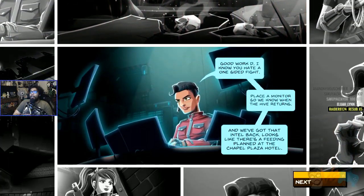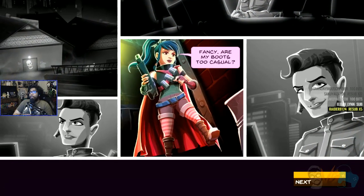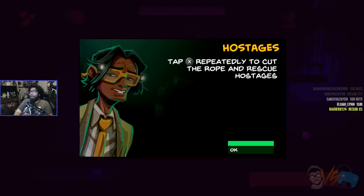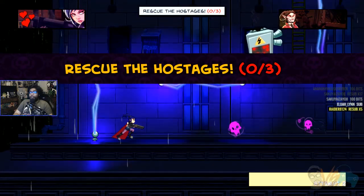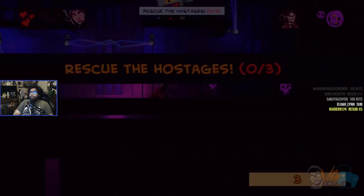Good work, Dee. She's Damsel — Dee, right? Next mission: play some monitors so we know when the hive returns. There's a feeding plant at the Chapel Plaza Hotel. Rooftop rescue — enemies close to blood barrels will also gain health. Finally some enemies! Rescue the hostage — repeatedly press to cut the rope. Mission failed. What the — did I shoot him? Yeah, I shot him. They said press Y repeatedly. Oh, X.